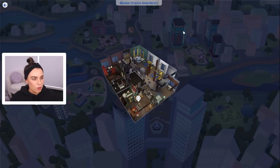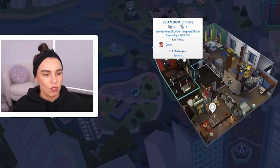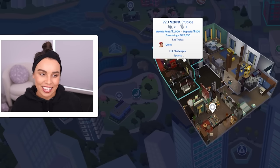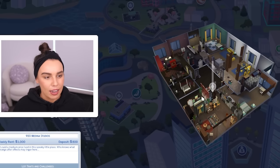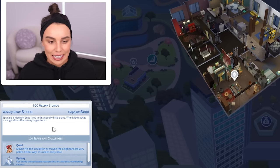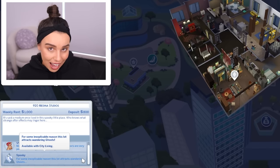The apartment I was thinking would be perfect is this one over here - 920 Medina Studios. It's a quiet lot and it also has the lot challenge of being spooky, so I thought it would go with the gothic aesthetic really well. It's already quite a dark looking apartment and it has that gothic feel about it. It's said a medium once lived in this spooky little place - who knows what strange after effects may linger here? So we're thinking about a medium having lived here. Maybe we can use some of the Paranormal Stuff Pack items.